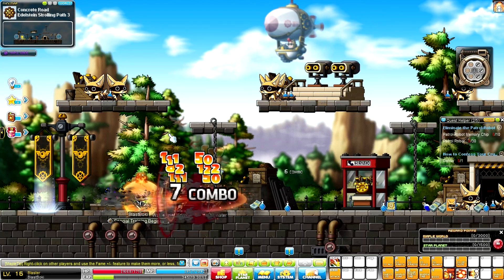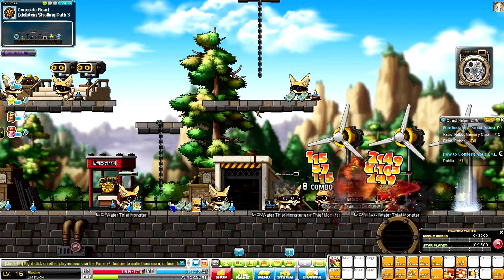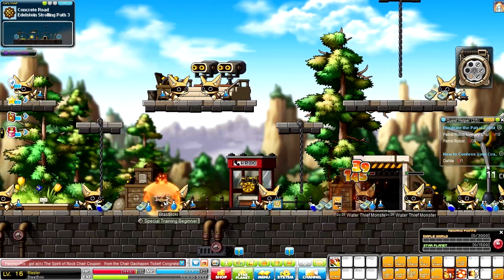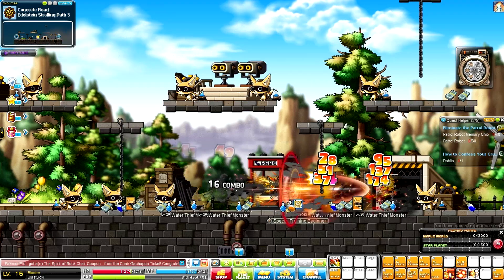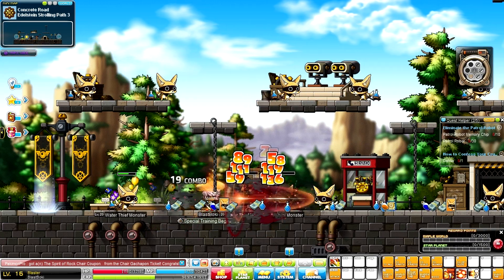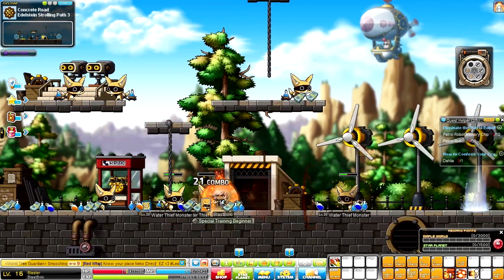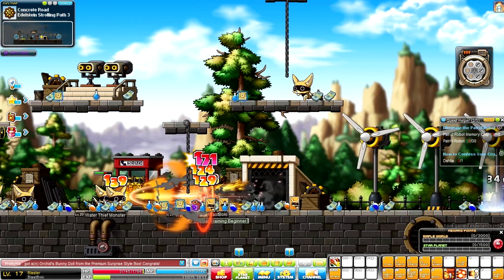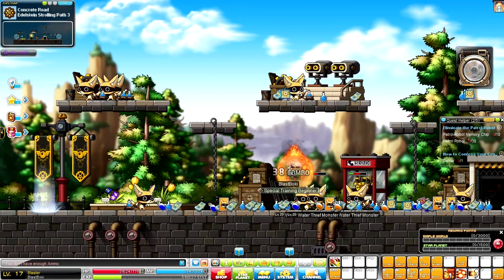I'm just here hunting some water thief monsters — they look like little fox mice. I'm really digging the Blaster so far; the mobility is super cool and I really like the whole bullet system. You have to manage your shots and you can manually reload. There's a little orange bar above my shots, and when that gets to three I can use like an ultimate ability — which seems really cool. Let's check this out — oh my goodness, that was pretty cool! It uses all of your Dynamo Gauge and shots for your ultimate shot.